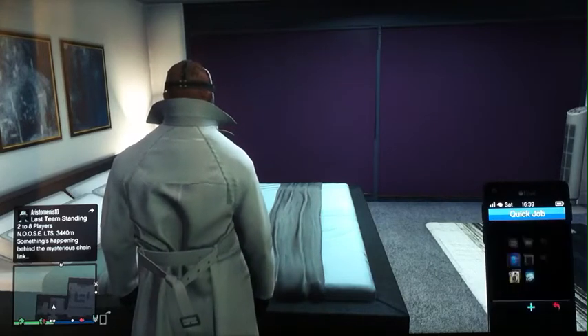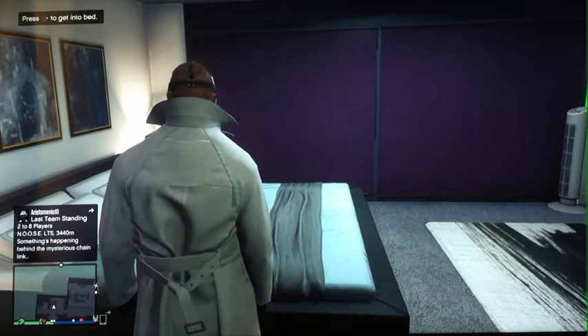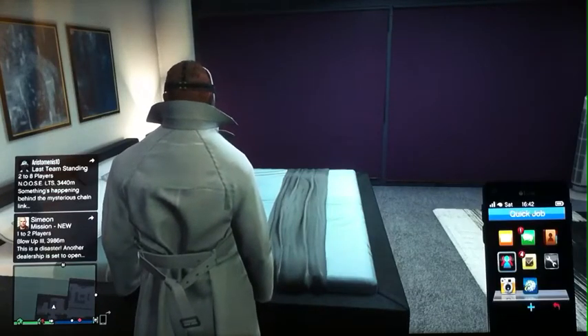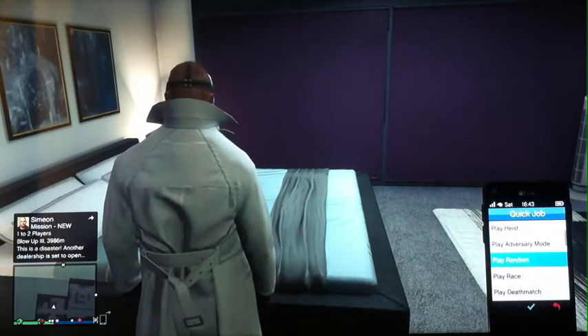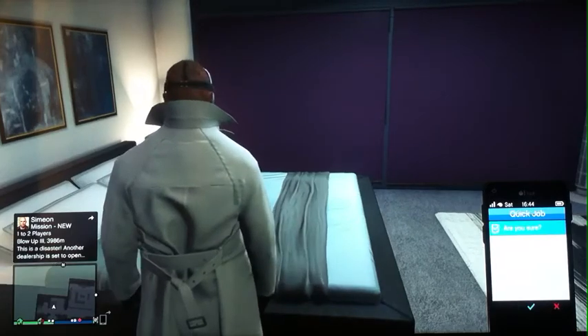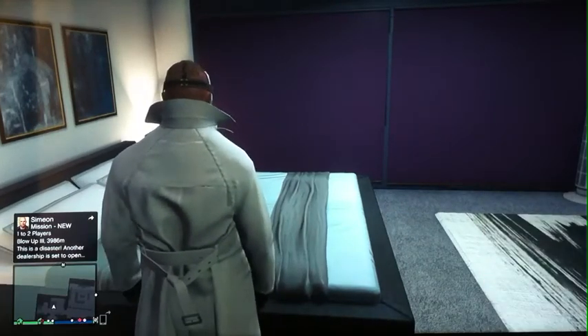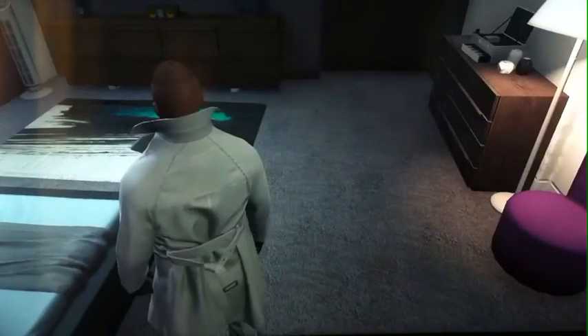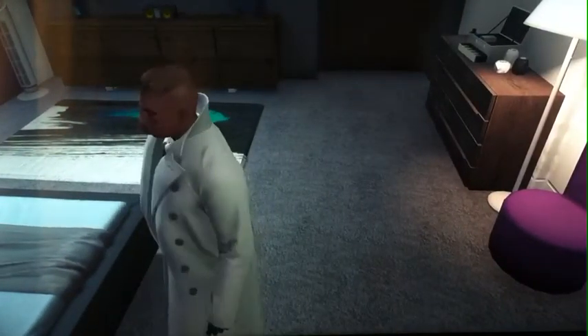When you get the job, you want to quickly go and play a random race. Wait till the job comes — as you can see on the left I got the job. Then request a random race, but as soon as you request the race, go to your phone, accept Simeon's job, then quickly press your d-pad to the right and you should get in bed like this.